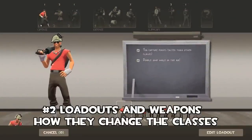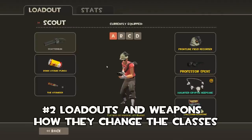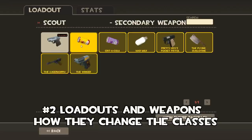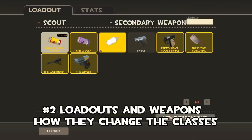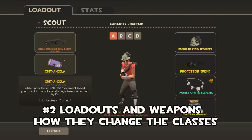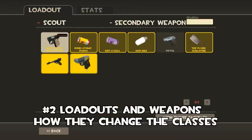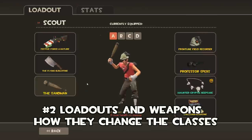After you learn the basics of each class, next you're going to have to learn about their loadouts and how they change the classes you are using. For example, the stock weapons for the scout are the pistol, the scattergun, and the bat — and he does really well with this. But if you change the pistol out for a Bonk Atomic Punch, say you're coming up against sentries, you'll be able to distract it for the team.